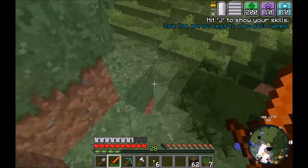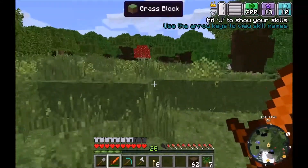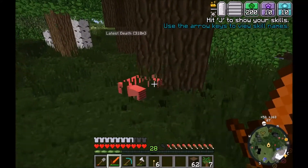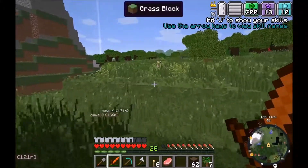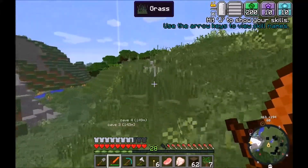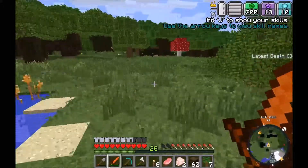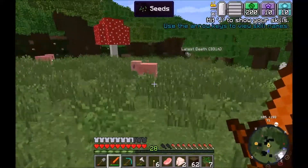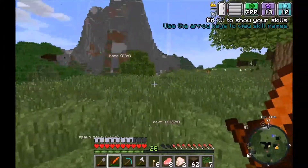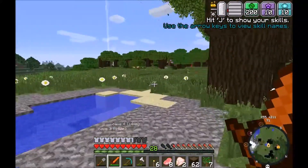There's a pig so that's a good start, and some chickens - I'll get some food. Sorry Mr. Pig, don't run away, there are beasties over there. I'll kill them - I hate killing animals but hey, got to survive somehow. Got some chicken, got some pigs - lovely! Now we just need to find some sheep.